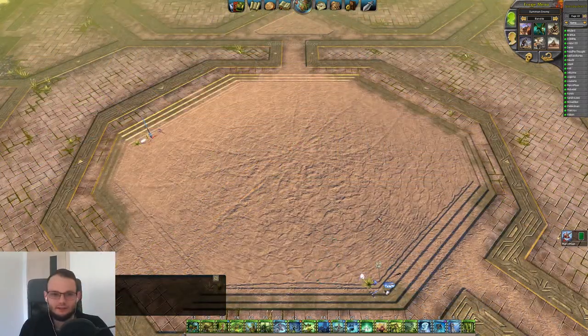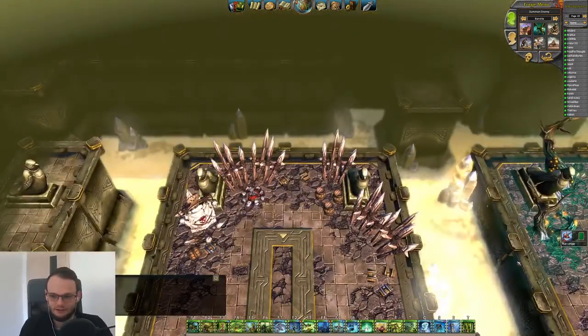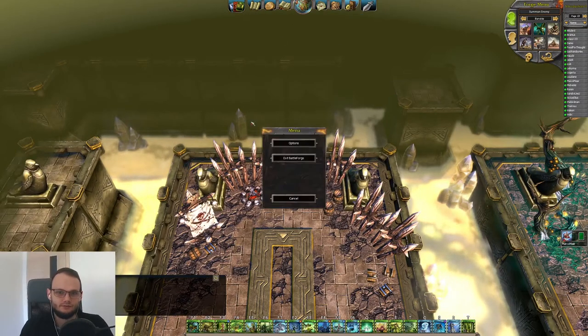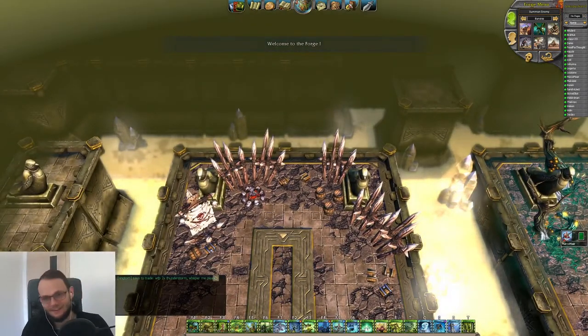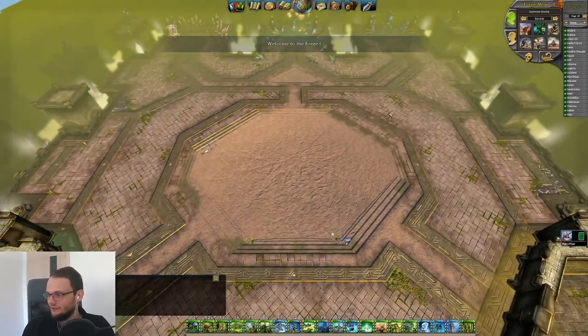Did you know that you can change the field of view of your Battleforge? If I scroll to the top left of the forge, you can see I can barely reach until this spot down here. I have a 1440 resolution. If you go to menu, options, graphics and change the field of view, absolutely nothing will happen. But if you restart your game, it takes some time, and you will realize that the field of view is enormous.